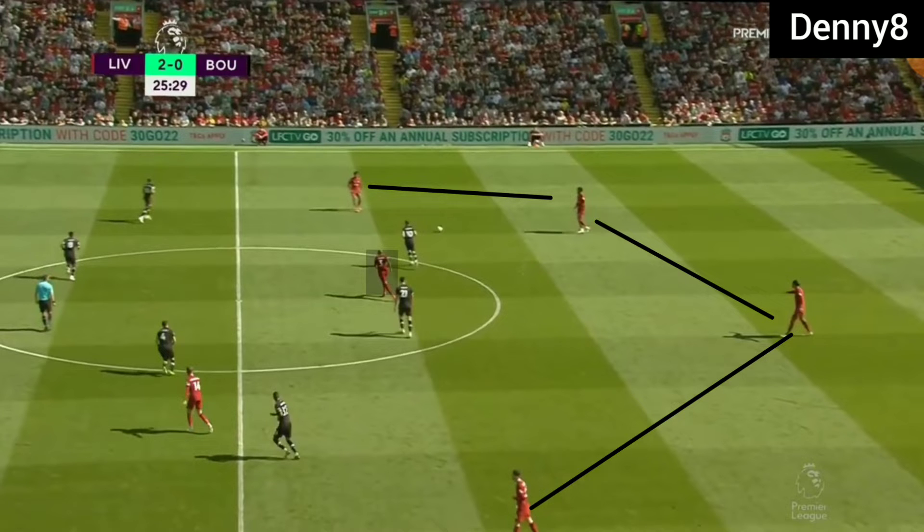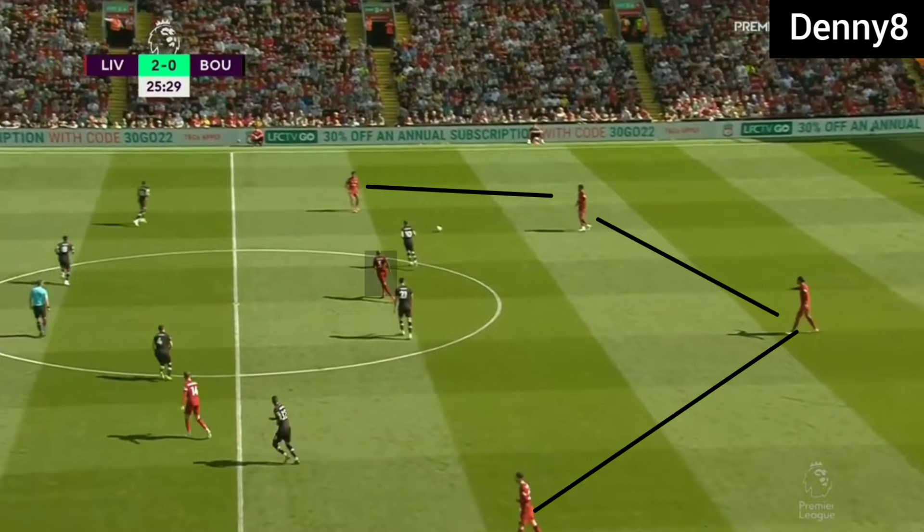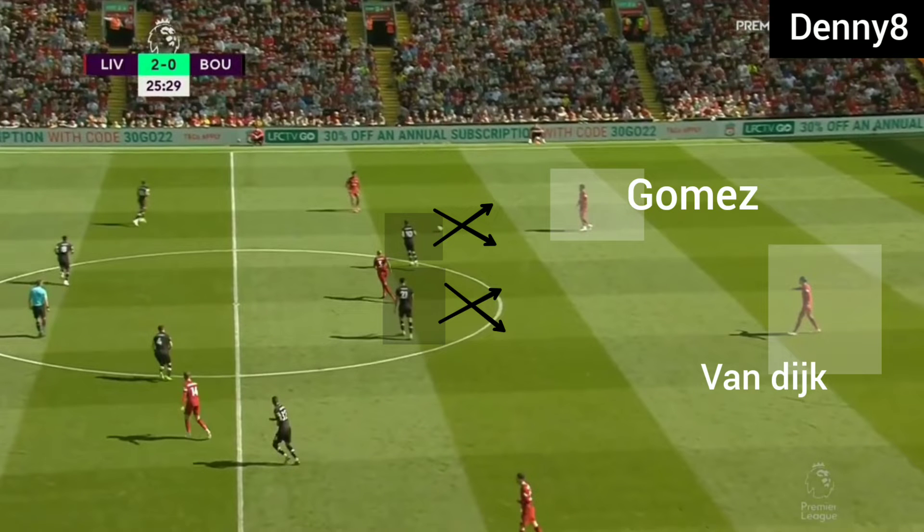In open play, Liverpool were building the game in a traditional B4 shape. Liverpool's fullbacks were operating slightly narrower than their usual shape, and Liverpool were using a sole pivot — Fabinho. In open play, Bournemouth were defending in a 4-4-2 formation, and Bournemouth's front two were not pressing Liverpool's centre-backs effectively, so Liverpool's centre-backs were rotating the ball easily.